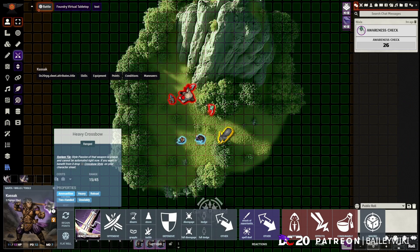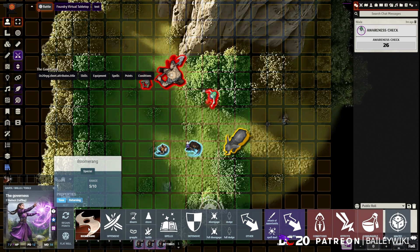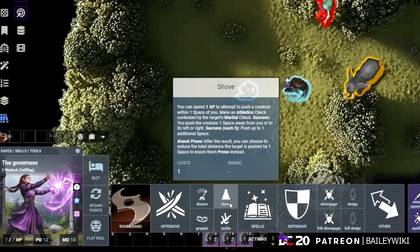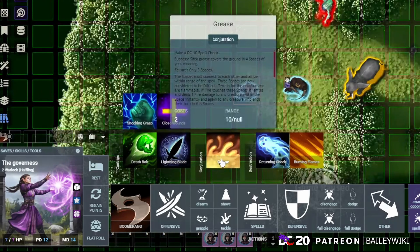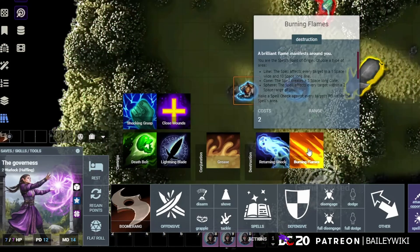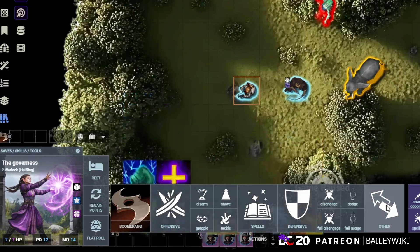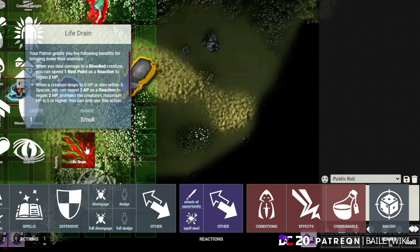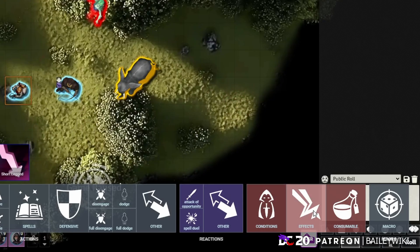You can see the orange long-range distance on the map, and all of your attacks — here's my boomerang on this player. You can see all offensive options, including shoving, grappling, and tackling. Open the spell book to see all spells — cantrips, conjuration, divination — and click them for modification options. Other activities include dodging, opportunity attacks, other special abilities, applying conditions, extra effects, consumables, and the macro bar.